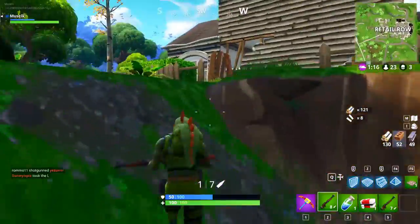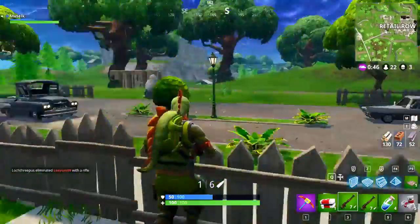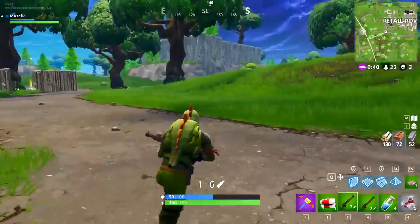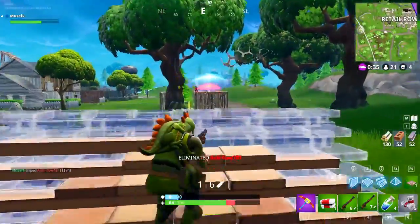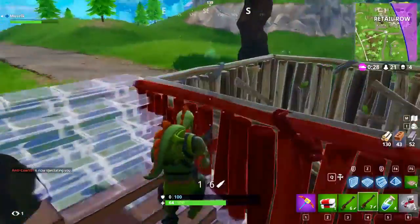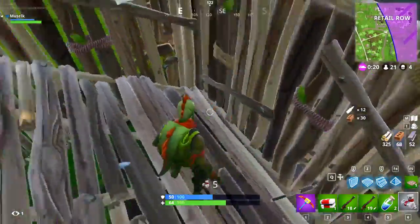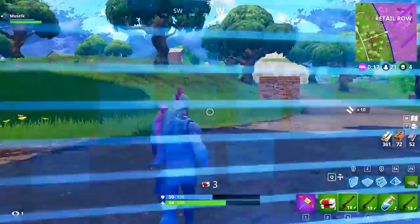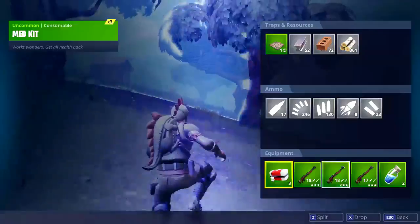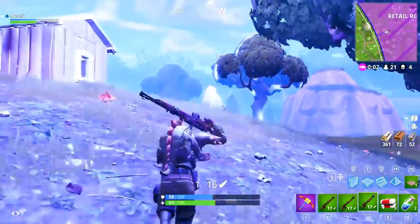There's the rifle — and we're gonna grab the mini shields too. Second hunting rifle! Now we've got two of them — we can do that rapid fire trick where we just swap between the two really really quickly. Oh he's there — oh my god, a clean 215 to the face! Oh my god, a third rifle! Holy crap guys, this is insane. I wasn't expecting to get this many. We're gonna pick it up — we're doing a hunting rifle only challenge, so we'd be kind of dumb not to. Now we've got three shots: bang bang bang in quick succession.